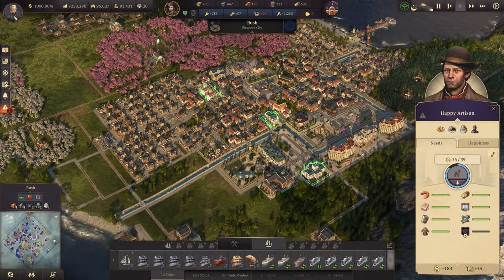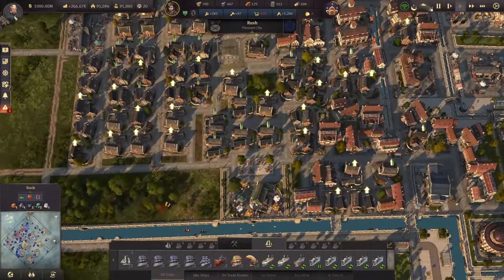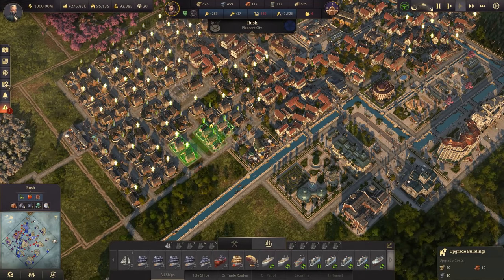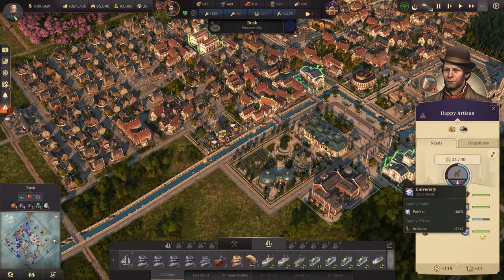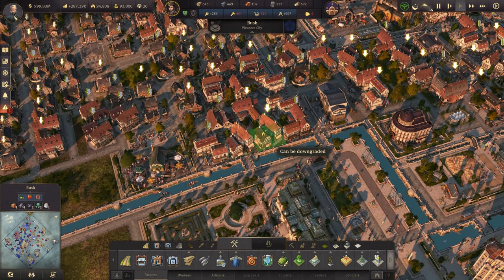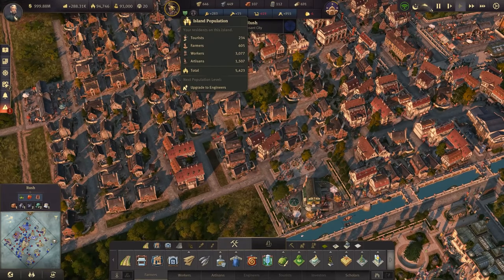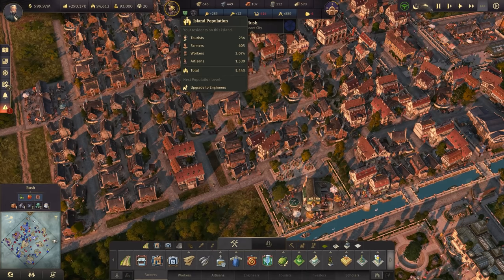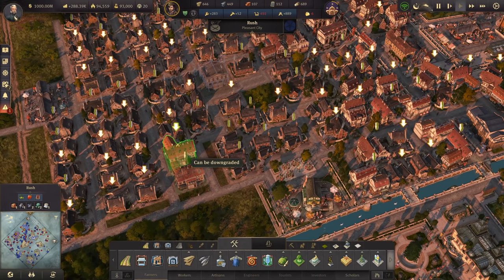This keeps happening over here as well — when we run out of something for the artisans, they fall below the threshold of needing a university. So we have to upgrade them so they can get university access and then downgrade them again. I'm trying to keep it very finely balanced and I'm failing. So let's just give a couple extra upgrades to these workers. Once this number goes over 1,500, they're going to start utilizing the university and then we can downgrade these houses back again.